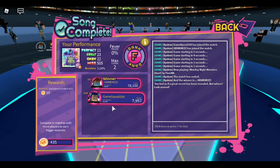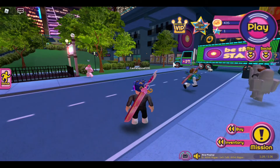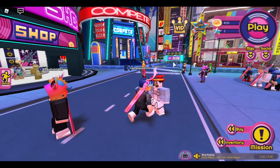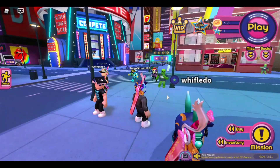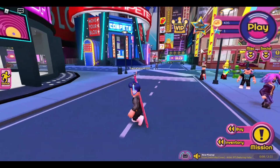Monday Night Monsters is done too. As you can see, the message says: 'You feel as if a great zero has been revealed — but where? Look around.' You click back. Then you need to go somewhere else — I'm gonna show you. This is the shop right here. You go there and buy the sword there.